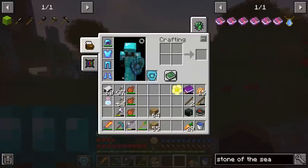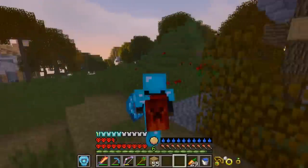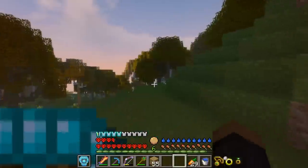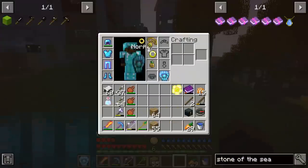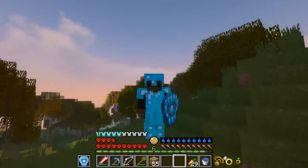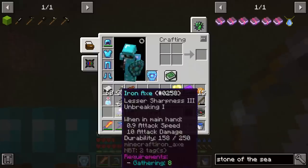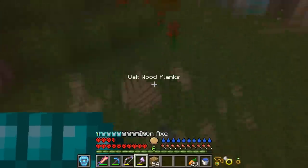I also, yesterday from enchanting, I had an Agility 2 book and I put it on a pair of legs with Protection 4. Now I'm kind of quick, and I can jump high because of one of these baubles. I think I jump two blocks now, which is kind of cool.